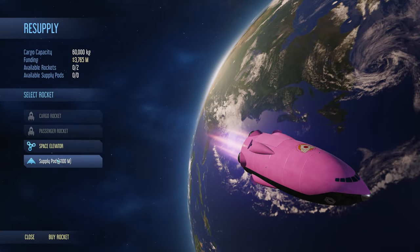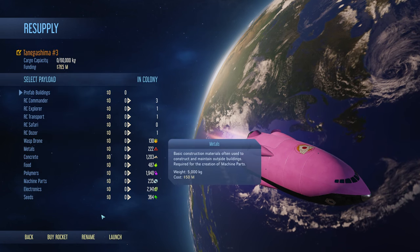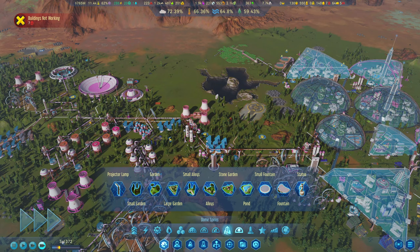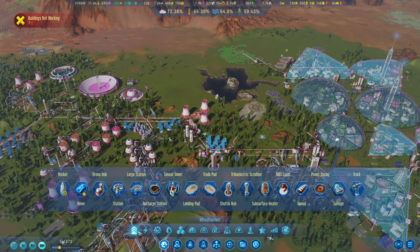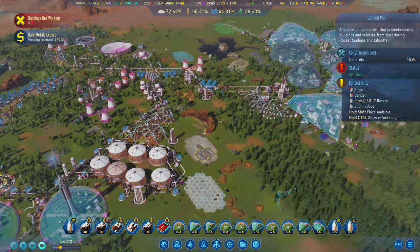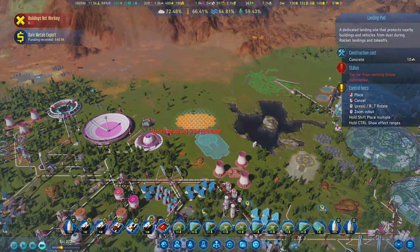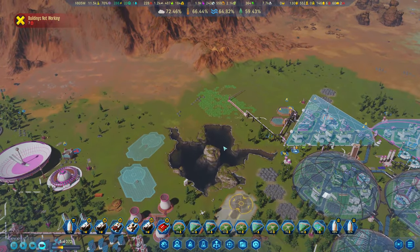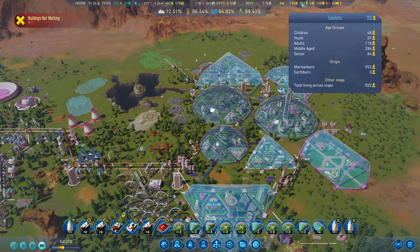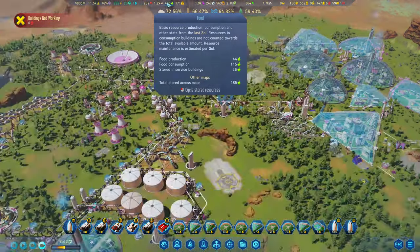I'm actually going to buy in a rocket - we're going to bring in the rocket now. I think we should build a couple of landing pads. Funding received. We're running out of people to run the work on these because they're all moving to the other jobs that we keep building. We'll let these refill back out but food is still okay.